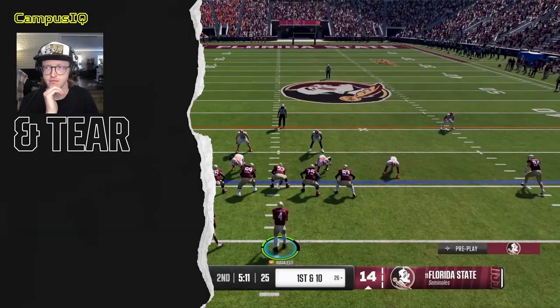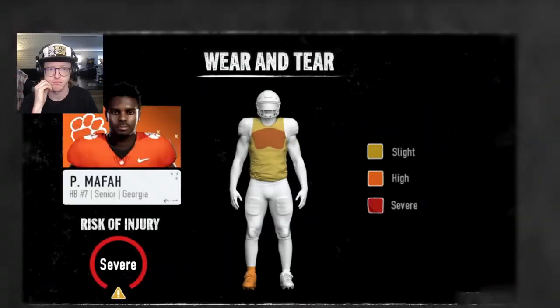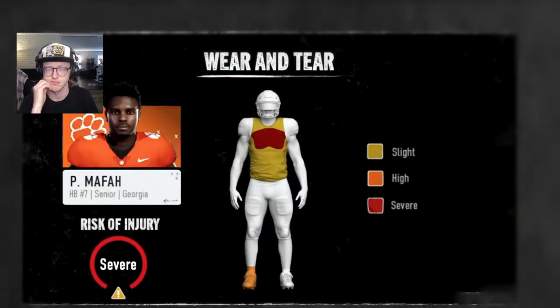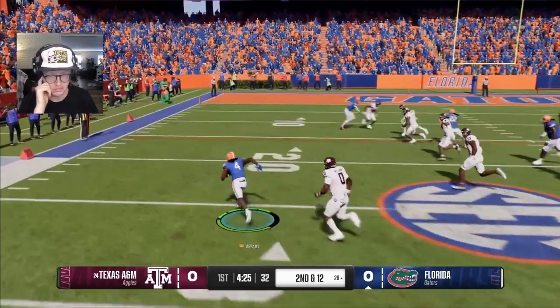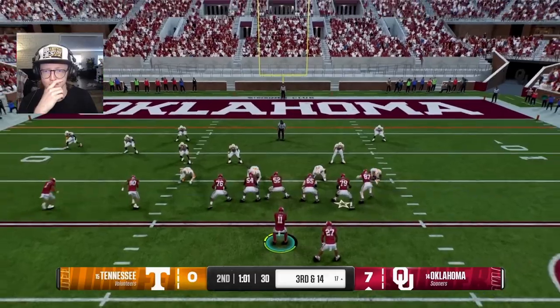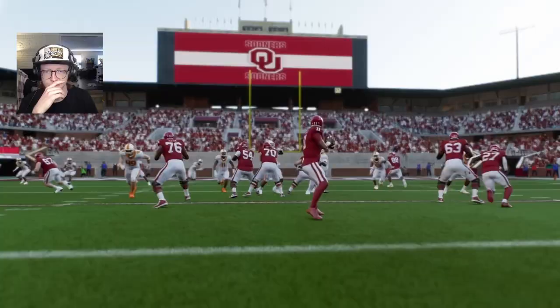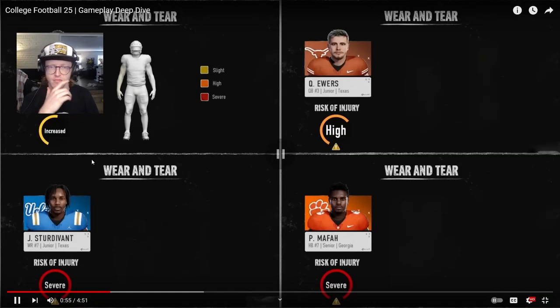The new wear and tear system changes how you approach every snap. Wear and tear is a progressive player health system that prioritizes strategic substitutions and diverse play calling to keep your players healthy. With wear and tear, every hit matters, but not all hits have the same impact — a single hit like a blow to a quarterback's throwing arm can change everything, just like it can in real life. You know, I wanted in my game is to like not be able to play with the players I've been super excited to play with. This is going to be a cool thing, I feel like.